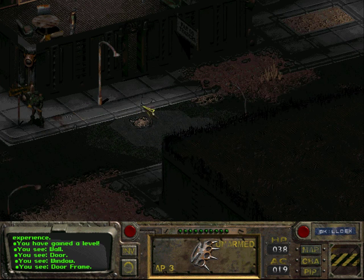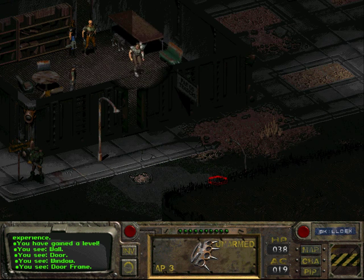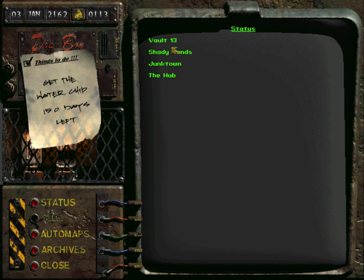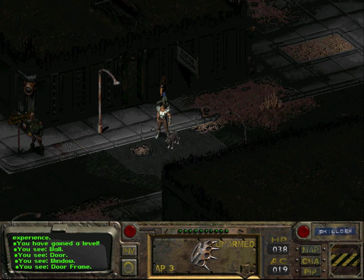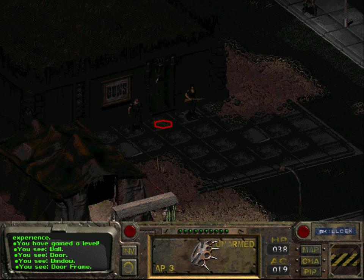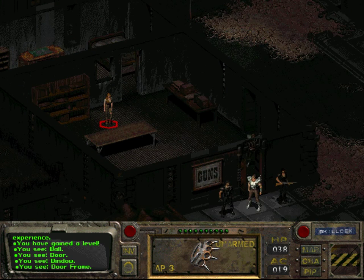So we've gained a level and convinced them it was the super mutants. Okay, now we still have the problem of finding a water chip — or rather a source of water. We got a clue from the water merchants that the guys in Ghost town actually refuse to trade with the water merchants. So we shall probably go to Ghost town.